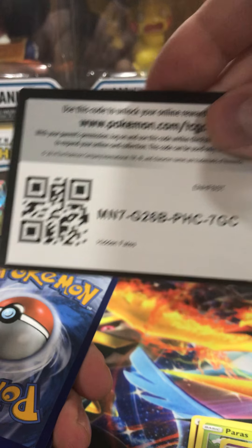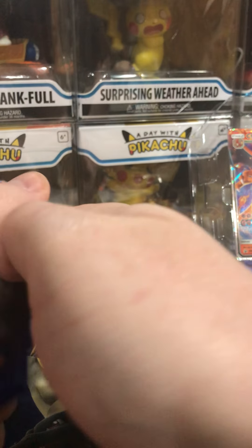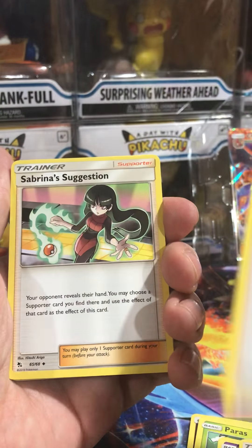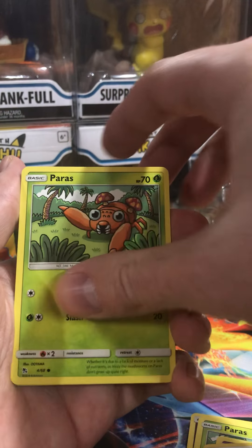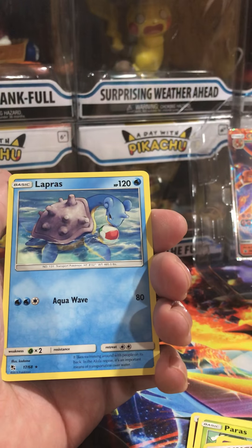Code card. Jigglypuff, Eevee, Caterpie, Parras, Ekans, Ekans, Lapras.